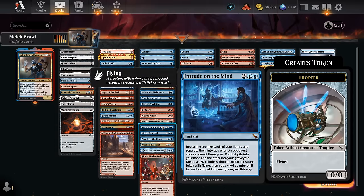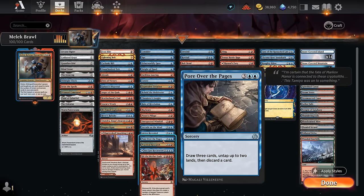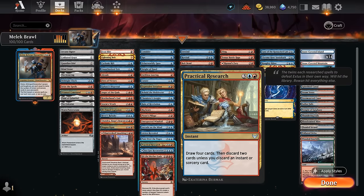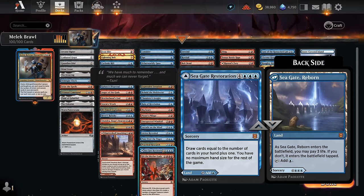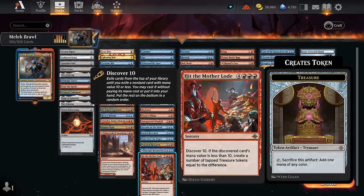Intrude on the Mind is a new Fact or Fiction-type spell that can draw us a lot of cards, make a large Thopter token, and fill the graveyard nicely. Elorion Revealed we can cycle early to get an island — even dual lands like Steam Vents or the new Surveil land — and then draw three for just double blue with Malek out. Pour Over the Pages essentially pays for itself with Malek in play since we draw three, discard a card, and untap up to two lands. Practical Research can draw four cards and discard two unless we discard an instant or sorcery. Seagate Restoration is another nice card draw spell that can also be played as a land. Hit the Motherload can discover ten and potentially leave behind a lot of treasure tokens.